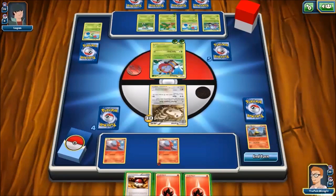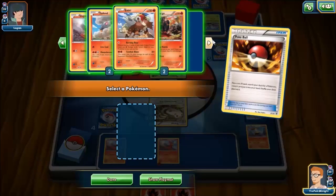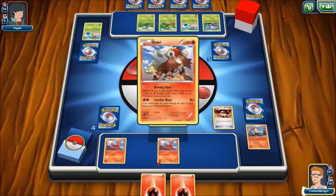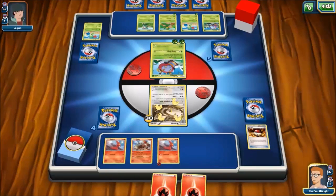I'll tell you one thing though — I've been very unlucky with the flips lately. Let's see what we can get. It's never too late for Entei. Entei, I think, is just going to be the star of the show. That's how I'm seeing it now — we are going to Entei this up.